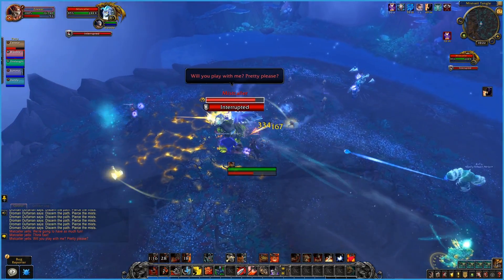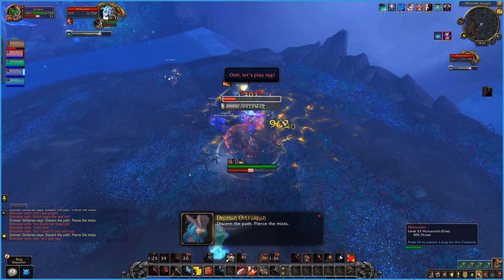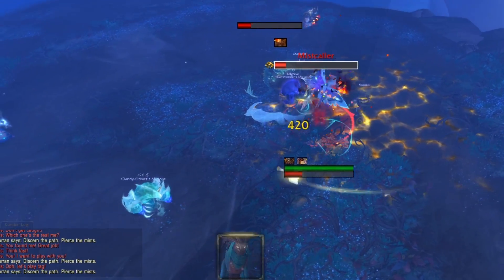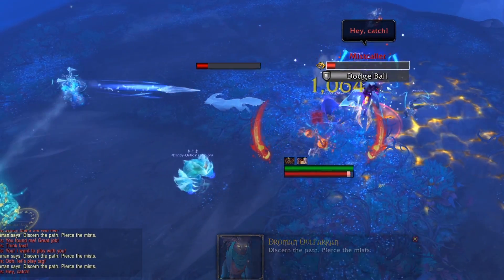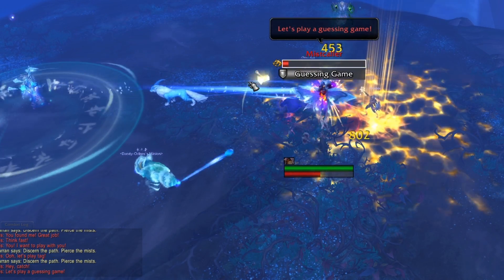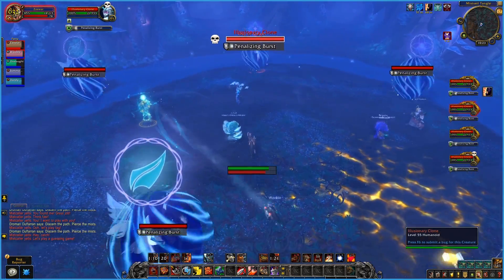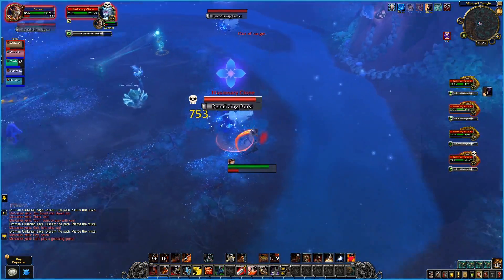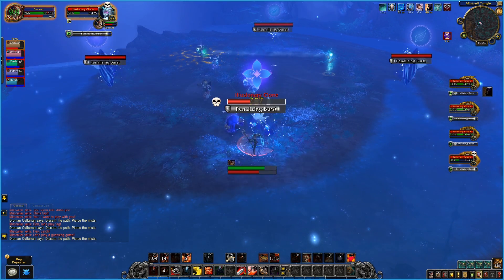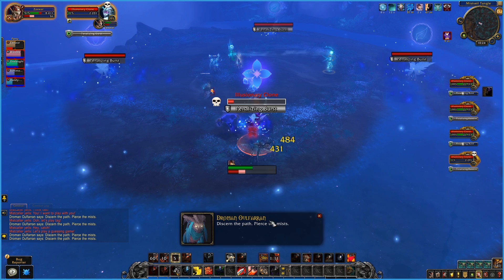The boss will cast Patty Cake on the tank, which only the tank can interrupt. The boss casts Freeze Tag on a target, summoning a little fox that fixates the target. If anyone touches the fox before it expires, or if the fox reaches its target, it will explode for frost damage and stun anyone in eight yards for eight seconds — that's a long stun. Guessing Game is the same as the maze puzzle: four adds will spawn, look at the symbols above their heads, and kill the add with the dissimilar icon. Getting it wrong does a ton of damage to everyone and is probably a wipe.